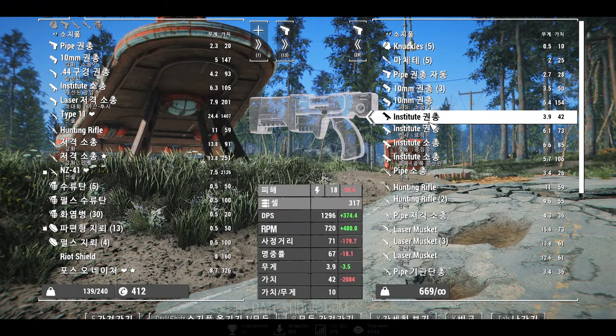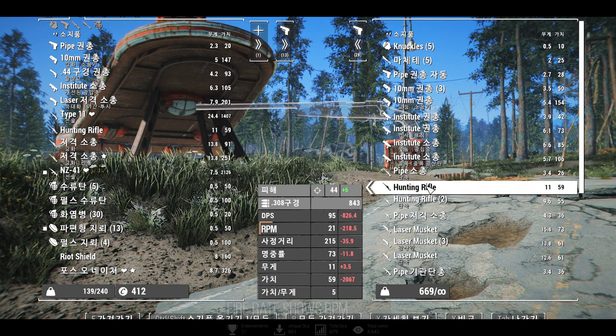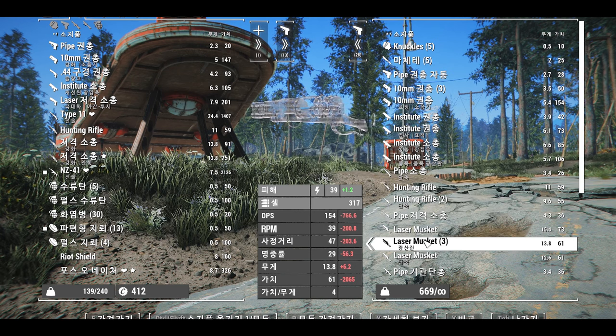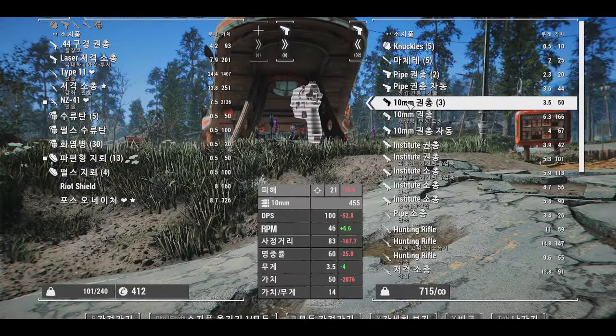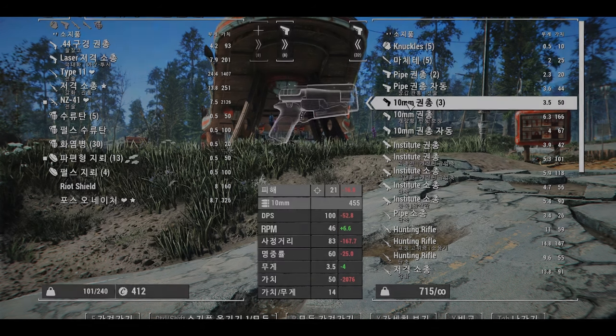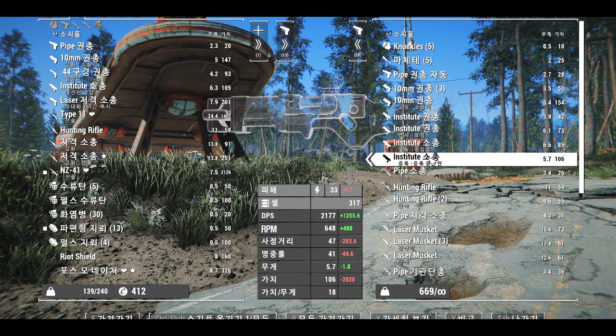Following that, we have Fire Rate Shows RPM. This mod, functioning with the Farsi plugin, displays the weapon's firing rate in rounds per minute (RPM) instead of shots per 10 seconds, allowing for a more accurate comparison of weapon performance. For instance, the base 10mm pistol's fire rate is 46, but with this mod it is displayed as 276, indicating that the 10mm pistol can fire 276 rounds per minute.